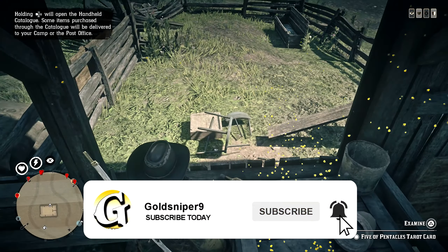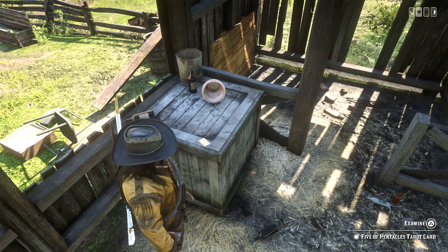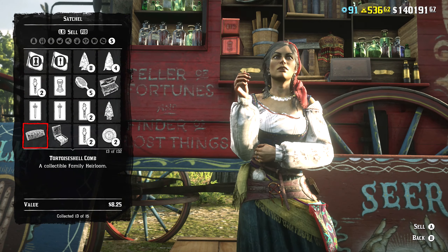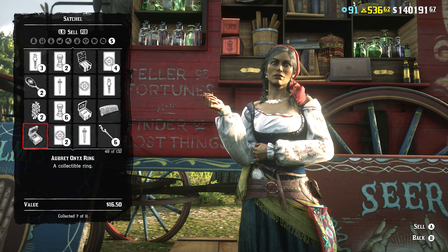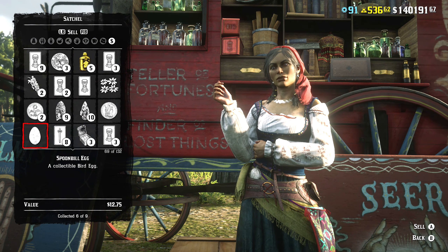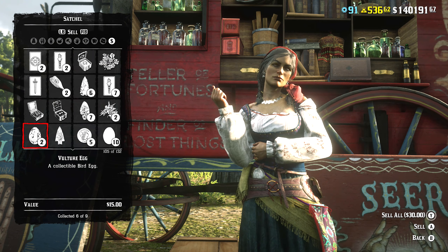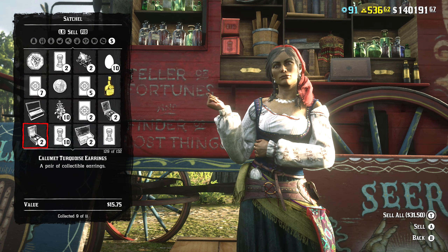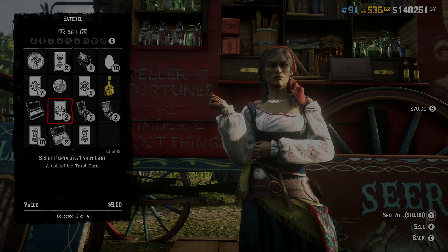Rinse and repeat this as many times as you want. You can also bring these down to Madame Nazar and sell them — you can do that as many times as you want. The max amount is 10 that you can collect per card, and you can do this with as many cards as you want that are all over the map. Hopefully you guys take these cards to Madame Nazar and make as much money as you want. If you're going to use this glitch, a like would be very much appreciated. I love you guys — I'll see you in the next video, peace.